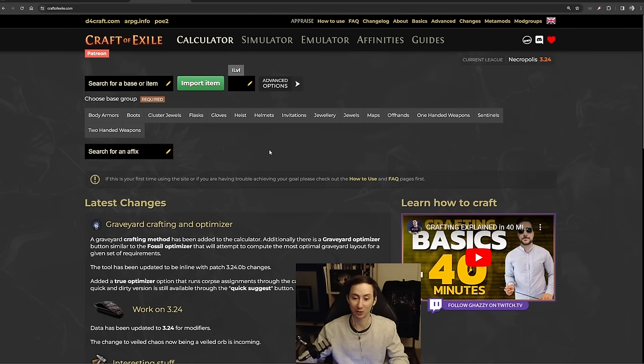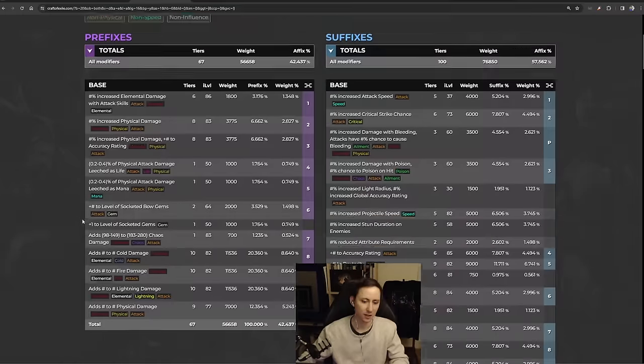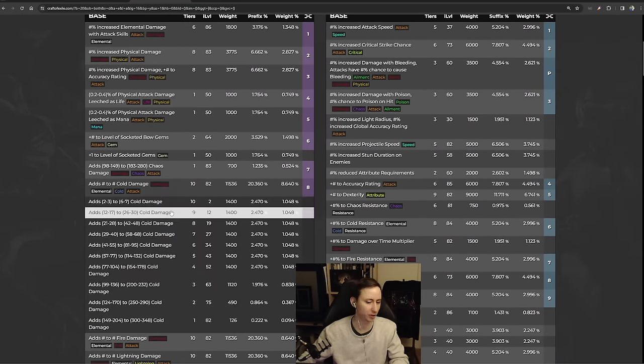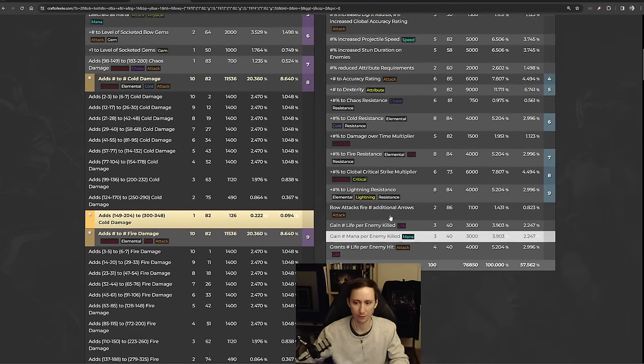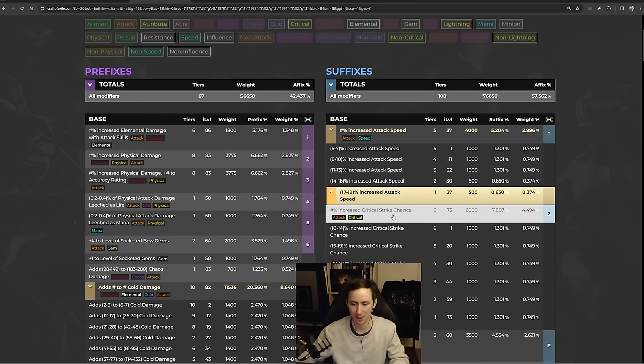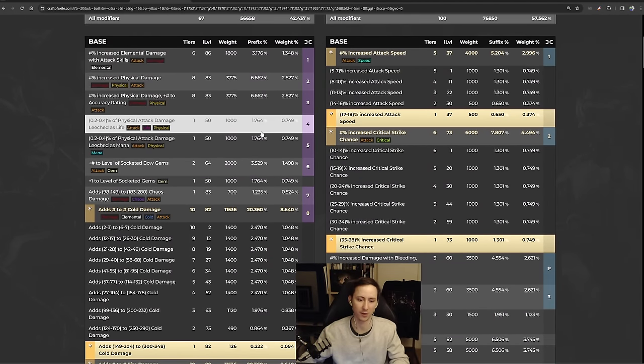For the first example we'll show how to craft a weapon — specifically a bow, because bows are very popular and a lot of you are probably wondering how to craft one. We're going to go for a two-handed weapon and select the bow. You can replicate this process for any craft. On a bow you generally want triple elemental damage — local flat elemental damage: cold, fire, and lightning. For suffixes you want T1 attack speed and T1 critical strike chance. This is our dream-case scenario for the modifiers rolling on our item.